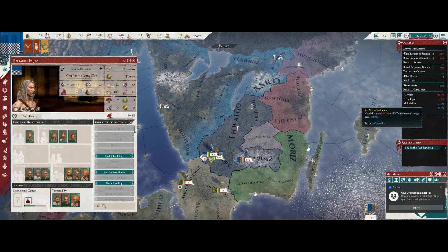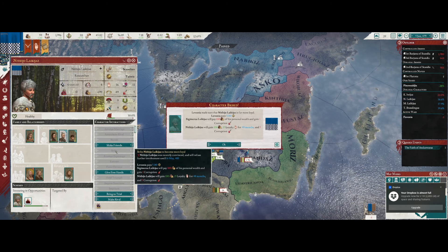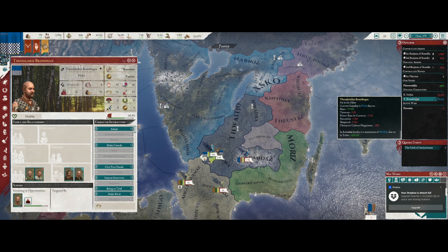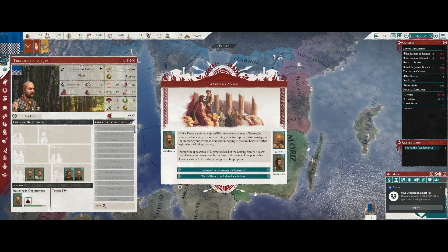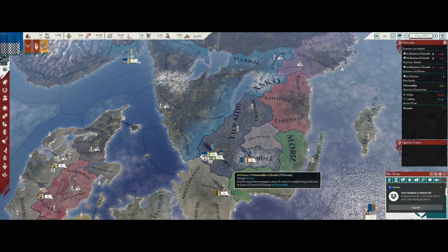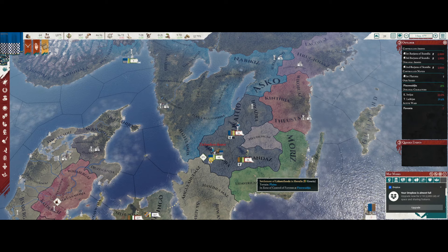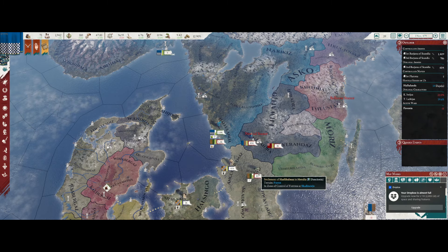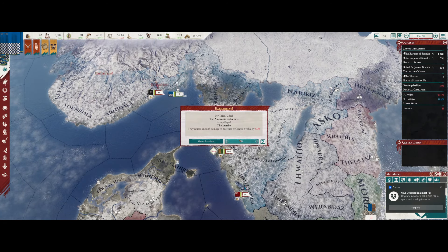I'll make you a rival and then have you assassinated - actually, we can just bribe you and you'll be loyal. I'll also give you free hands, give you a bribe, adopt you, and give you a wife - that should make you more loyal. Those troops deserting is concerning - please come back, we need you. Here comes the Teutonians. We have been defeated, but we still outnumber them I think. We'll need to bribe our commanders to stay loyal. We have a barbarian uprising at the same time - this is some seriously bad luck.